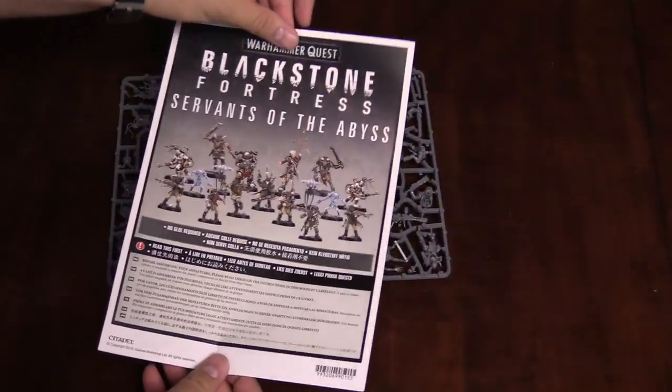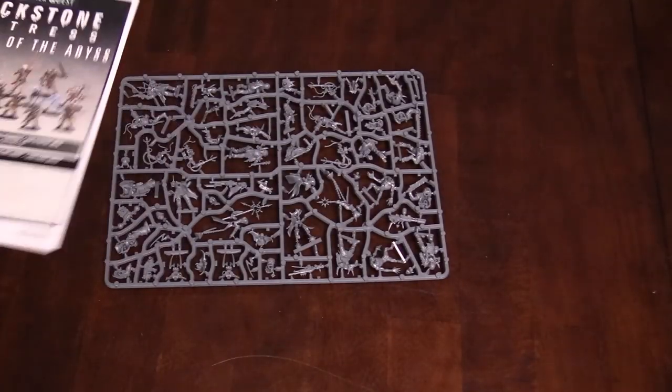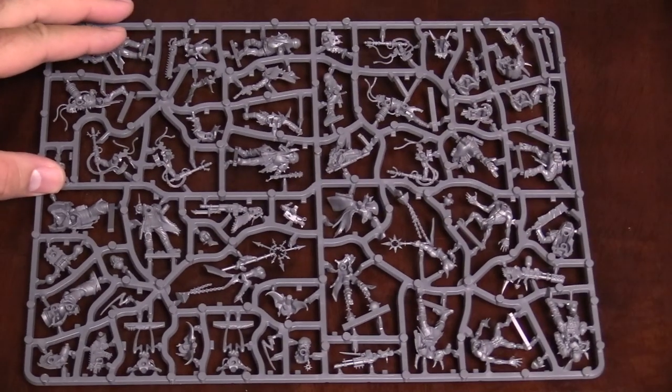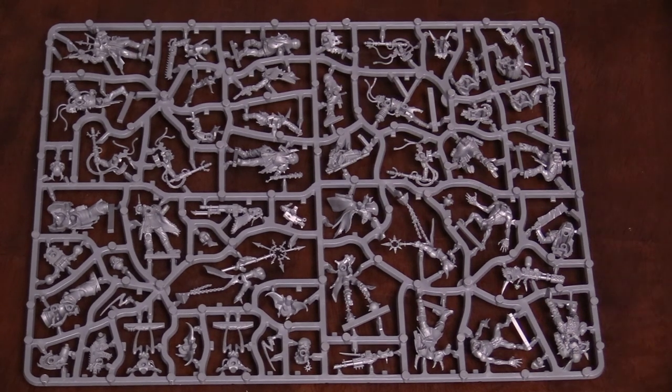Here are the instructions — very similar to the one you got in Blackstone Fortress for the assembly. No shocks, we've seen this before. Unless you're using the Negavolts, then they do shock. They do shock you. Let's take a closer look at this sprue. This is not a huge surprise for anybody that's played Blackstone Fortress. These models are super rad.